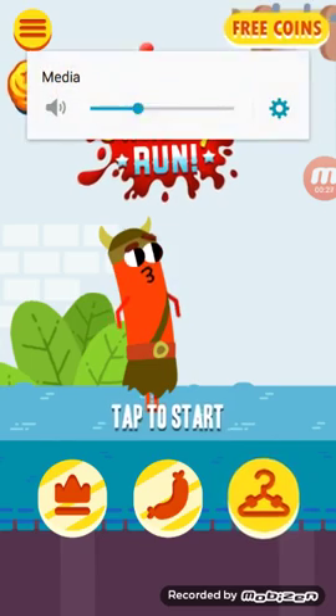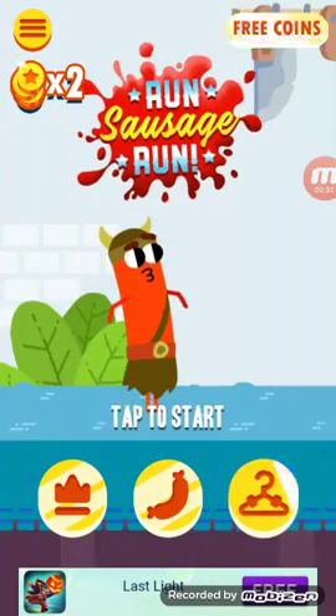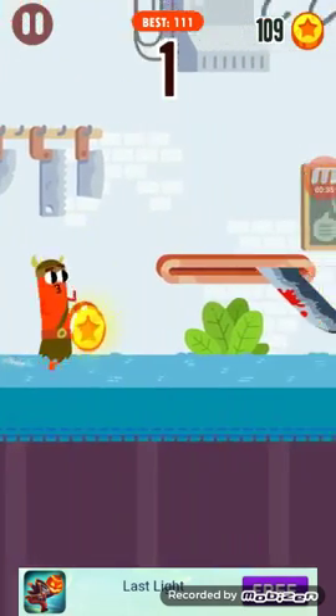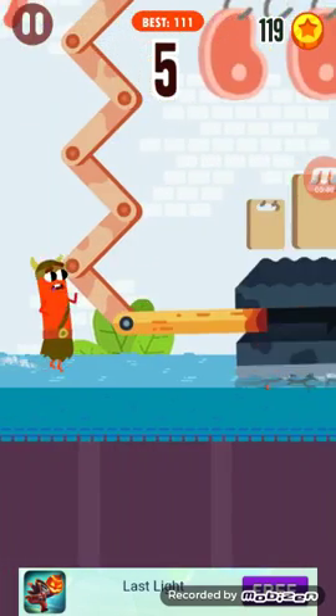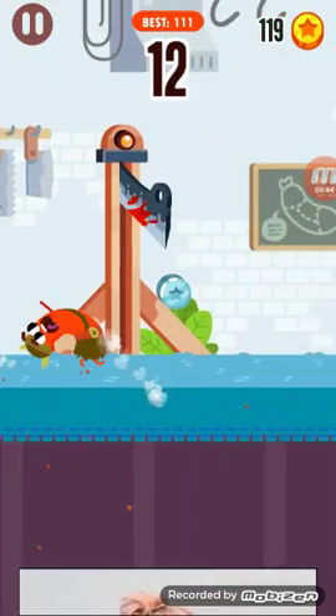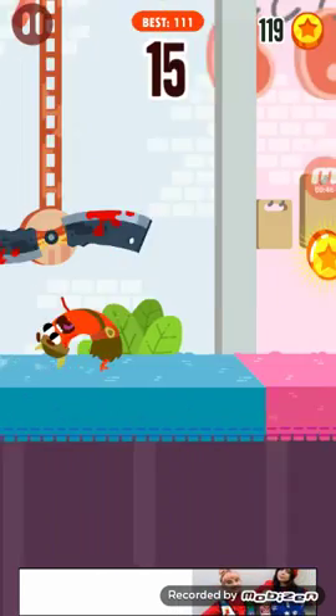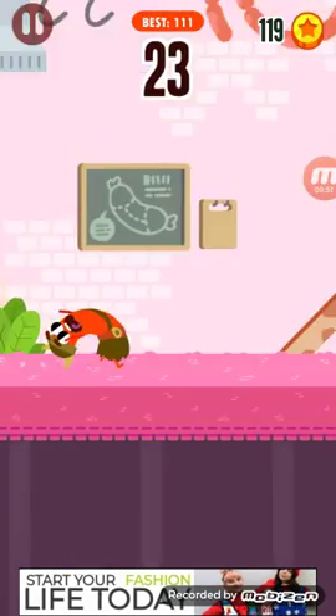I'll turn up some sound so you guys know what it sounds like too. So now I'm just going to start by running. These coins give you 10 — so where it says plus 10, it gives you that much. And so basically, when you push down like that, you go. But if you stand up, then you won't be able to go.